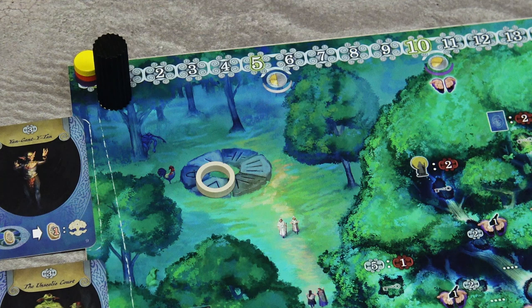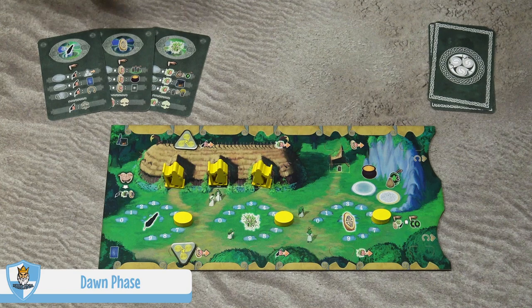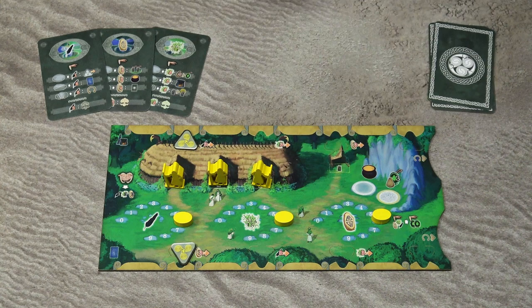The game is played over five rounds and each round has three phases. In the first phase, the dawn phase, players simply gain income. This is the standard income — players gain resources. The standard income can be increased over the course of the game. Then the second phase is the day phase, which is the main phase of the game.